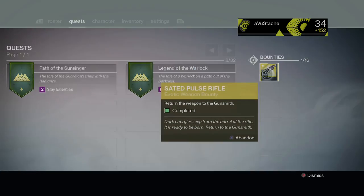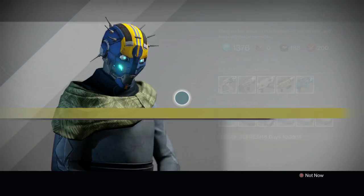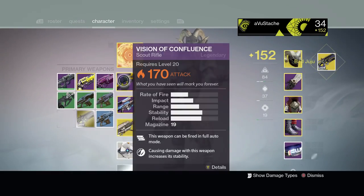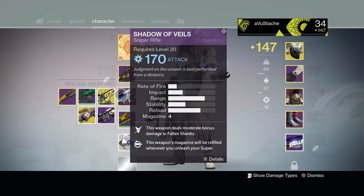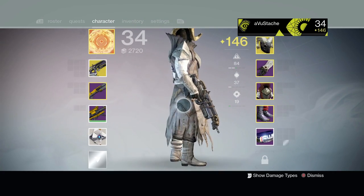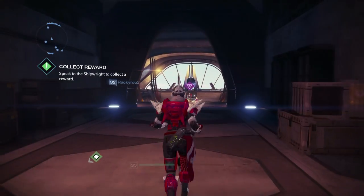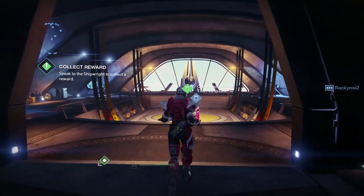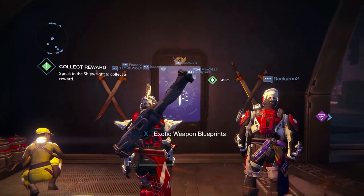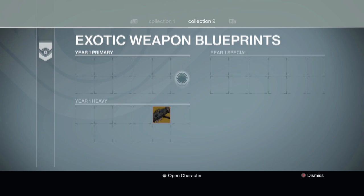Next, the exotic bounties: if you have any exotic bounties like the Elder Cipher, Bad Juju, or Thorn that you haven't completed, once you launch Destiny they will be automatically completed. I barely did anything with the Bad Juju bounty and it was already complete when I logged on. I didn't finish any of my exotic bounties and I got every single item — it's kind of cheap but that's what Destiny is doing.